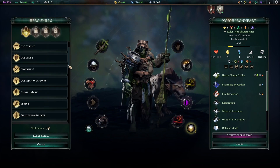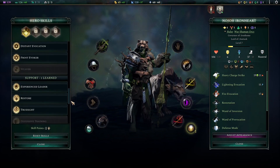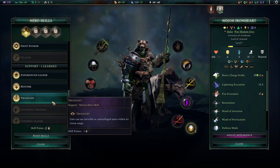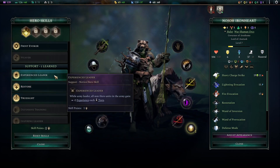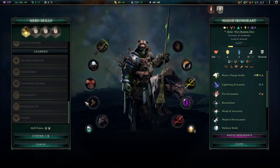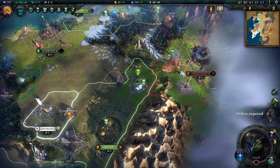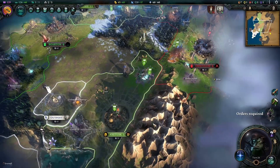We went towards the support stuff. I don't think I want Restore Trueside, don't need that. Let's take Experienced Leader — why not.